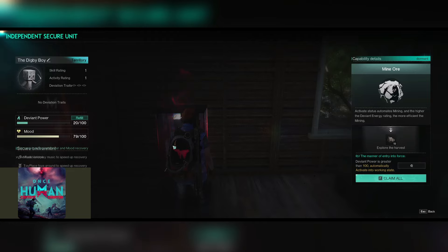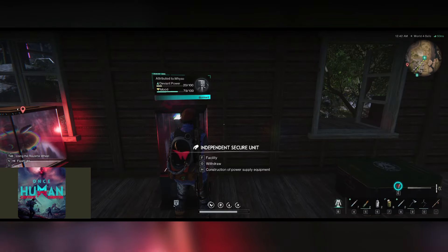This guy is the Digby Boy — but you can rename him if you don't like that name — and he will do all of your harvesting for you. Interestingly enough, if you can't find tin, aluminum, or iron and your base is still in the starter zone, Digby doesn't care. He's going to find aluminum, iron, tin, all of that, because he's a good boy.